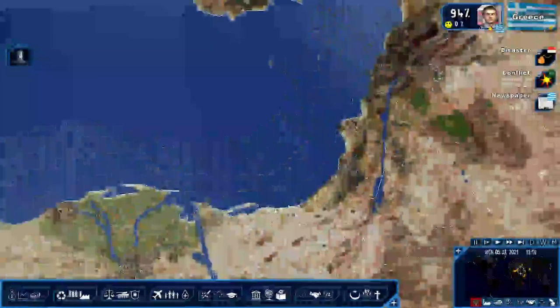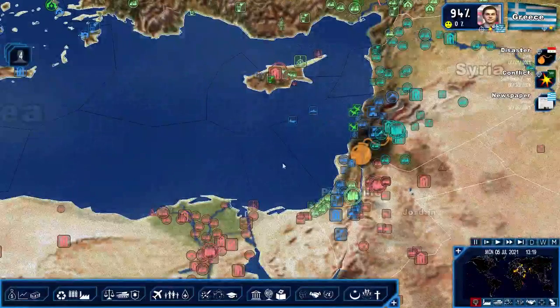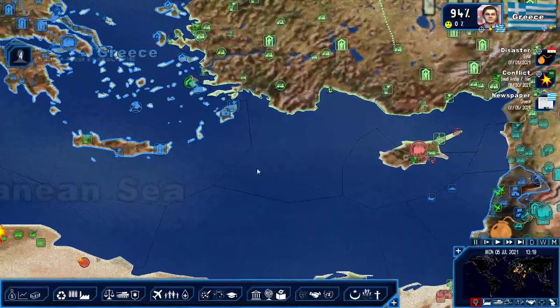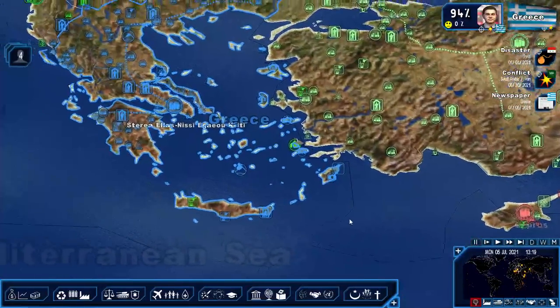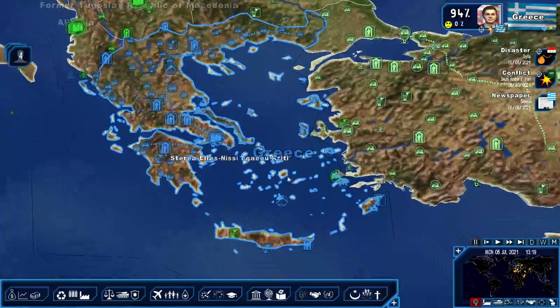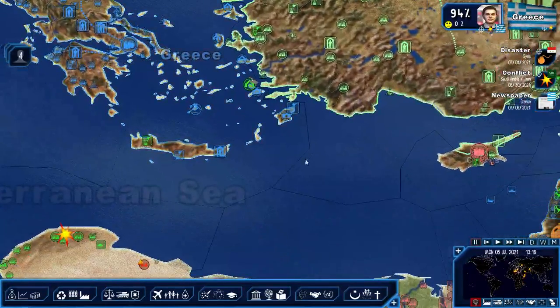Greetings everyone, this is 1st Centurion 753 with the next episode of Geopolitical Simulator 4 Power and Revolution: Return to the Golden Age of Greece. We're just taking a quick look at the Greek Empire here and how it's expanded across the Levant, controlling the Mediterranean.